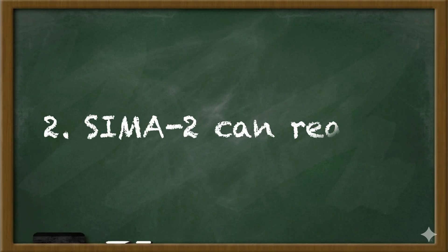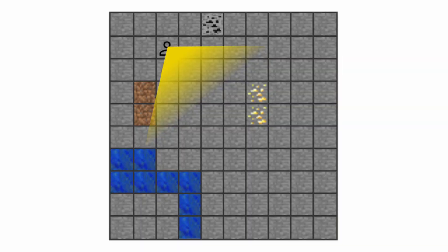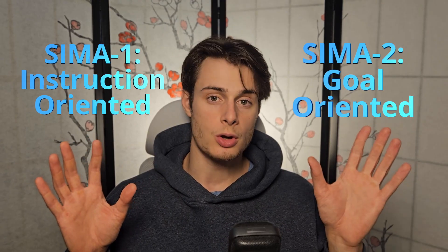Number 2: CIMA 2 can reason. I just gave this example of mining a block that's outside the viewport — this is a great spot to highlight a crucial difference between CIMA 1 and CIMA 2. If CIMA 1 were given the task "mine a block of coal," it could very well fail, because mining the coal requires an intermediary reasoning step: you first have to find the block of coal before you can mine it. CIMA 2 can reason about the goal and understand that it needs to perform an intermediary task in order to accomplish the goal. CIMA 1 cannot do this — it was a strict instruction-following agent. So CIMA 1 was instruction-oriented and CIMA 2 is goal-oriented.